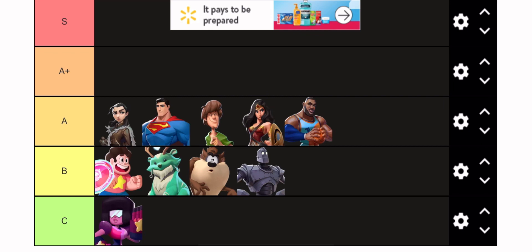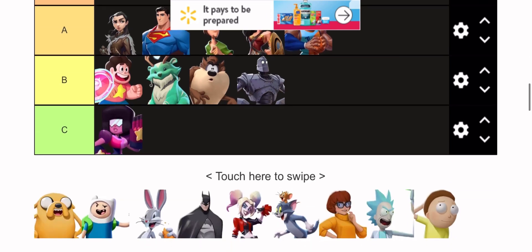Arya Stark is really combo oriented — she has a lot of good damage output and kills at the top of the ceiling a lot with her dagger. But she's really squishy and takes a lot of effort to get the best out of. If I rearrange, I'd put Wonder Woman in front of Superman or right behind Superman in A tier, but other than that I'd leave it the same.